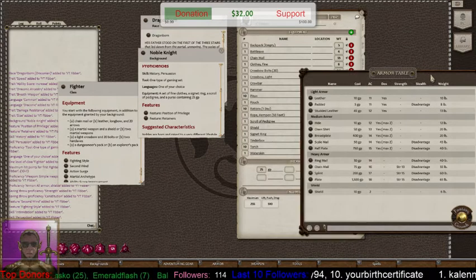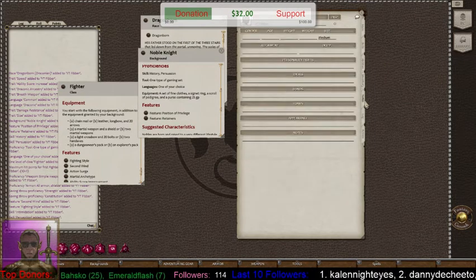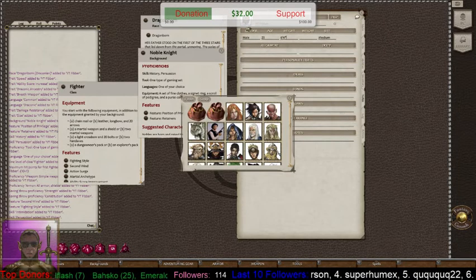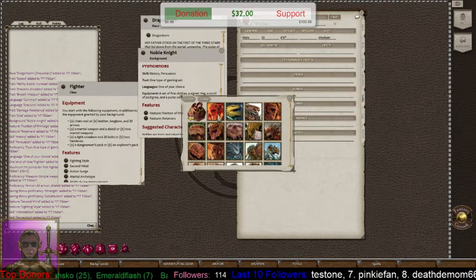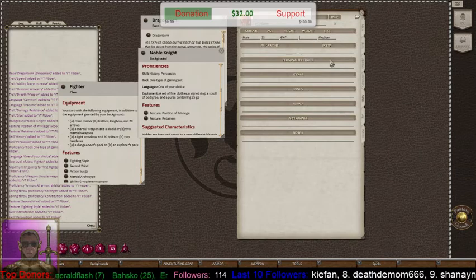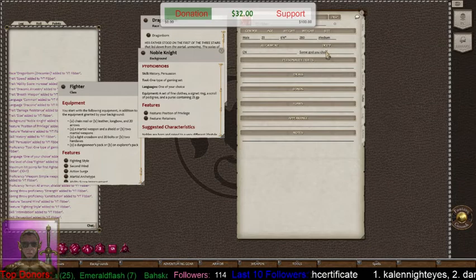We can close all those equipment tables. Now we go to the Notes page. Here you can type in gender — Male — age, 23. He's a Dragonborn so let's say six foot four. Let's also update his token: double-click the face, go to the D&D tokens, go to Dragonborn, and take the red one — looks cooler. Weight is probably 280. For alignment, let's say Chaotic Neutral. Deity — some god of your choice.